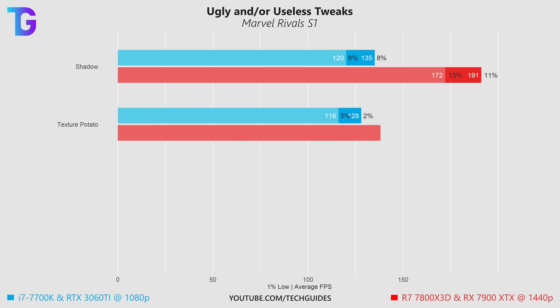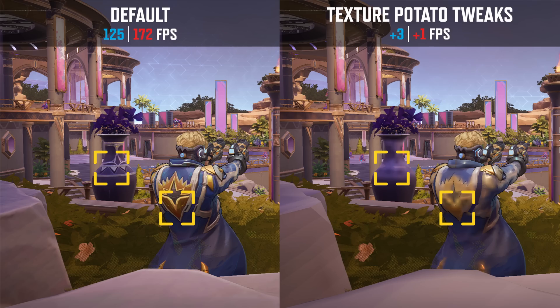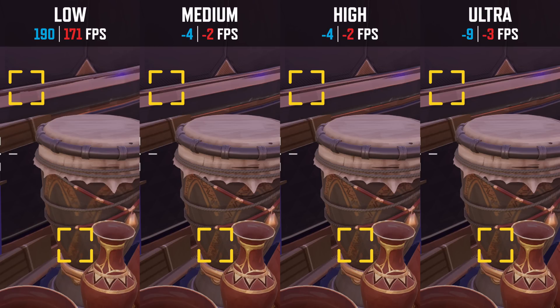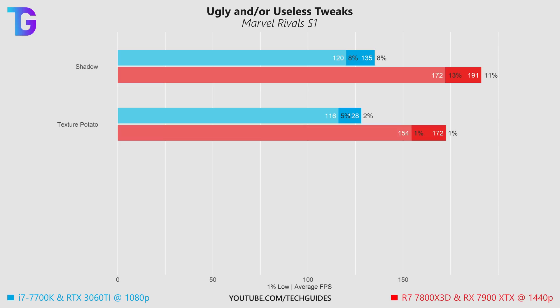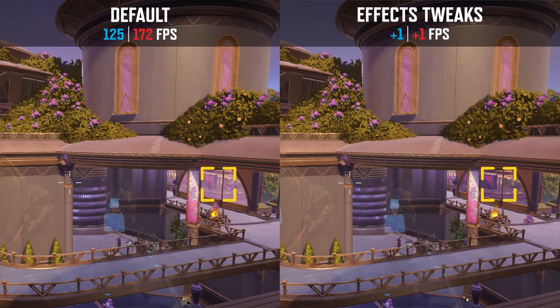Next we have the texture potato tweaks which actually only boost performance by 1 to 2%. Despite this insignificant boost in performance this makes the game look utter and complete trash. In my previous video I also noted that increasing texture quality beyond low — to maybe even high — doesn't have a significant impact on performance, and my recommendation would actually be to increase texture resolution because it just makes the game look much better at basically no performance penalty. Similarly further reducing effects quality gives you maybe 1% improvement, and the only notable difference is that it makes the glass more translucent so you can see through it better.